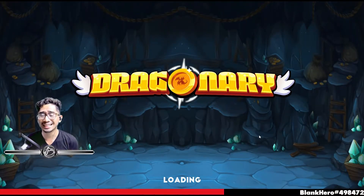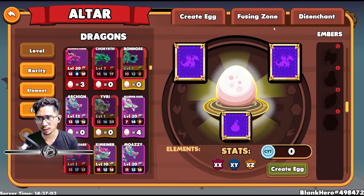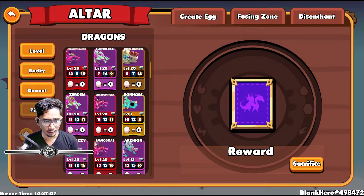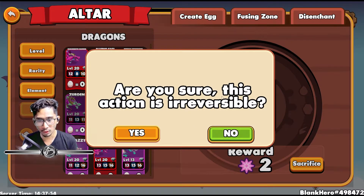Now that we know they're there, let's try to disenchant these dragons that are in the barracks. Starting with Zerdin. Every time you disenchant a dragon — since this is a common one — you're going to get rewarded 2 sparks. The higher the rarity of the dragon, the more rewards you should get. So maybe for uncommons you might get 2 embers or 4 sparks. We're going to sacrifice Zerdin. Are you sure this action is reversible? Yes.